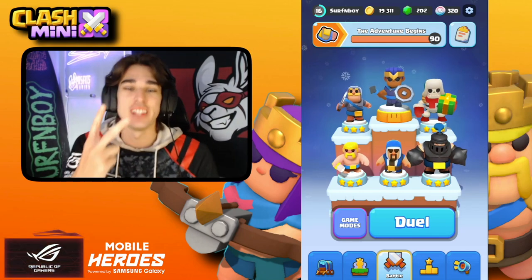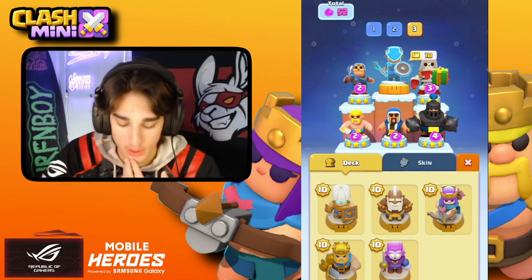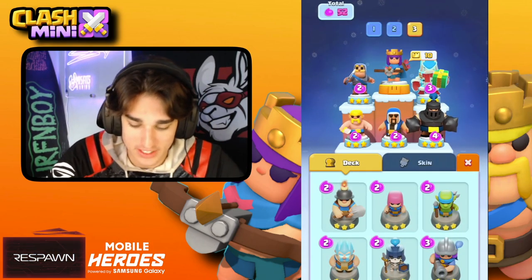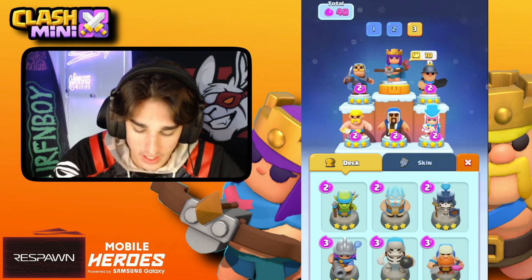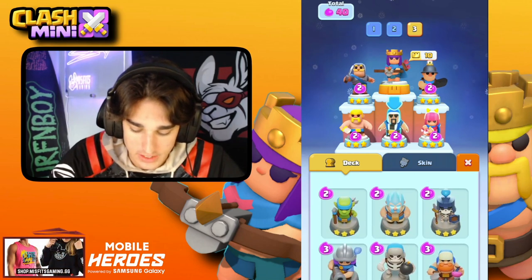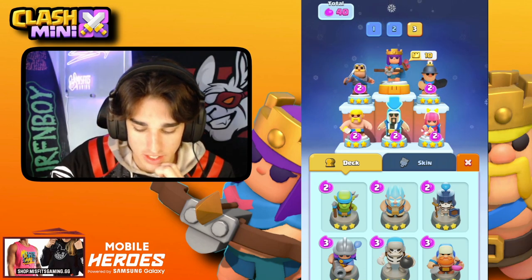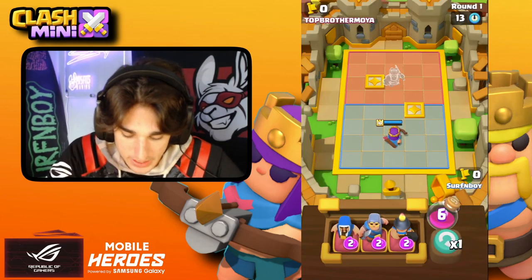Today we are trying the two-elixir challenge where we only use two-elixir minis. For hero, I'm thinking the Queen could be pretty good. For two-elixir minis, we've got to go with the Miner — he's so good. Let's go with the Archer as well, and then a Wizard. I'll just go with the regular Wizard. Alright, I like this — let's jump into a game.